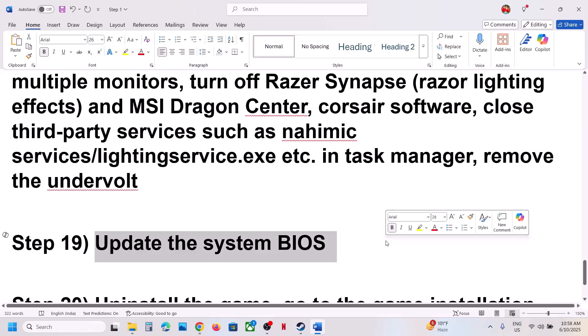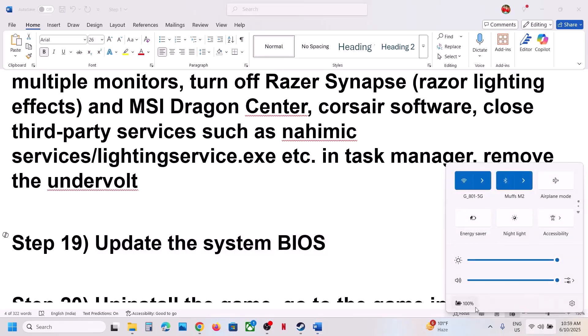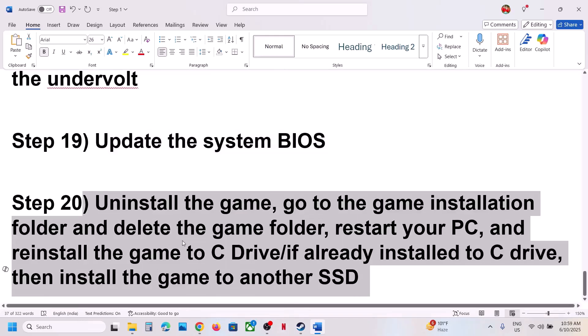The next step is to update the BIOS. Go to your system manufacturer's website — Dell, Lenovo, or whichever brand you have — select your model number, and find the latest BIOS update. For laptops, make sure the battery is above 10% and the AC adapter is connected. During the BIOS update, your system will restart — do not unplug the power cable. After the BIOS update, log in and launch the game.